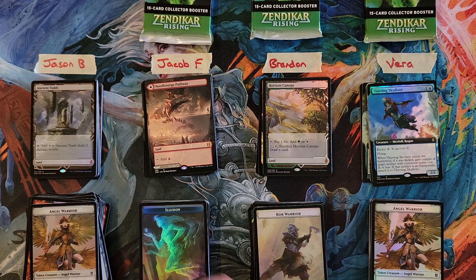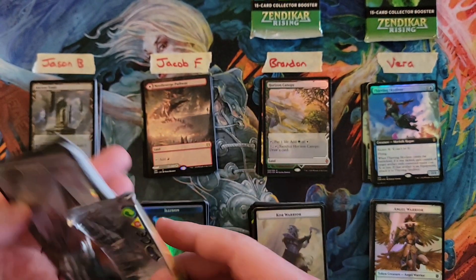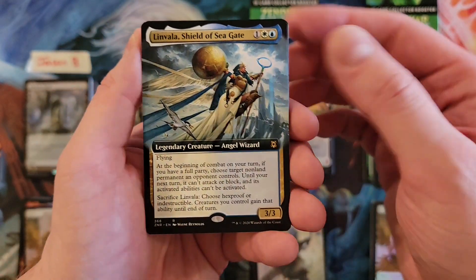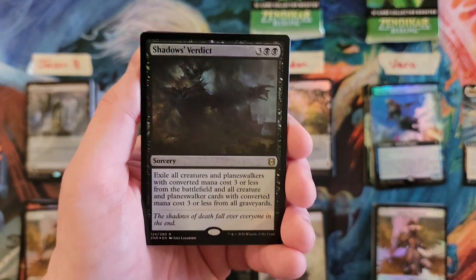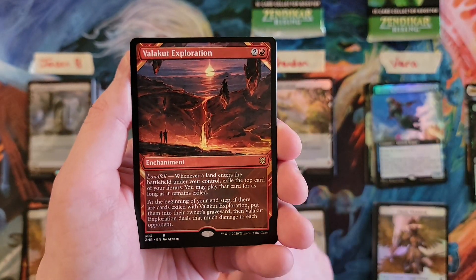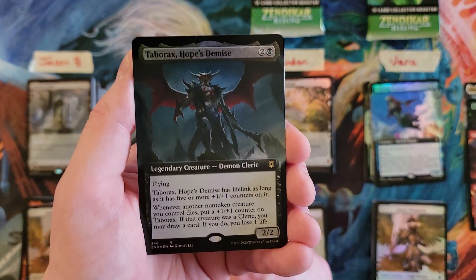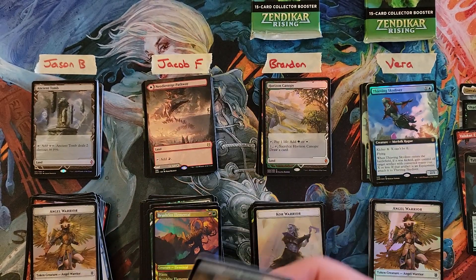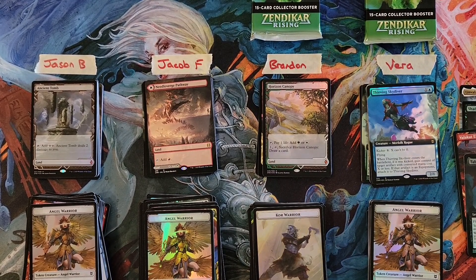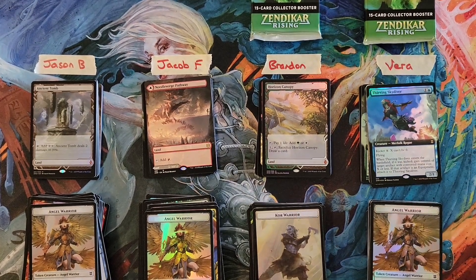All right, Jacob, your next pack. Minvala for a three. Shadow's Verdict for a five — so you're at eight so far. Squid. Pickaxe. Balacad Exploration. So what do you got? An 11 now. Brushfire Elemental. And Tabarax — Hope's Demise. That was a kind of big casting cost at this point — that was a 14. So that gives you a 33, Jacob.